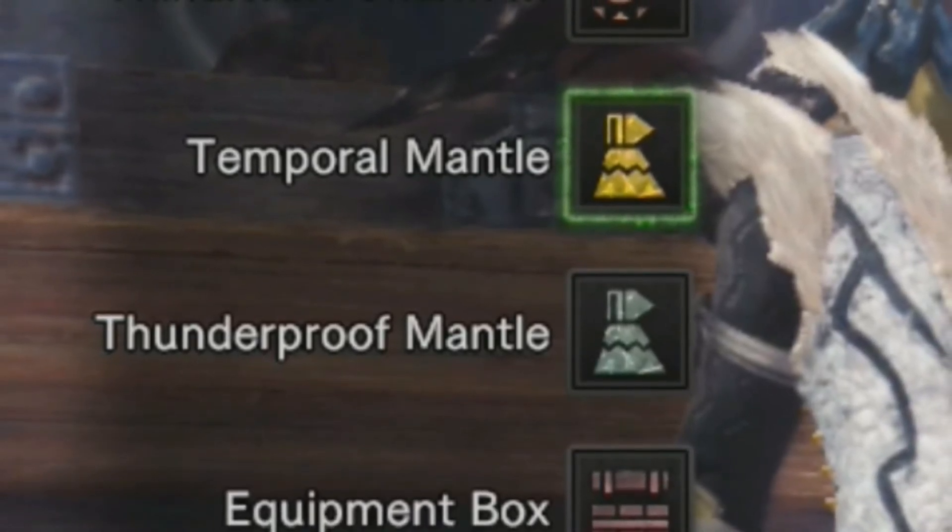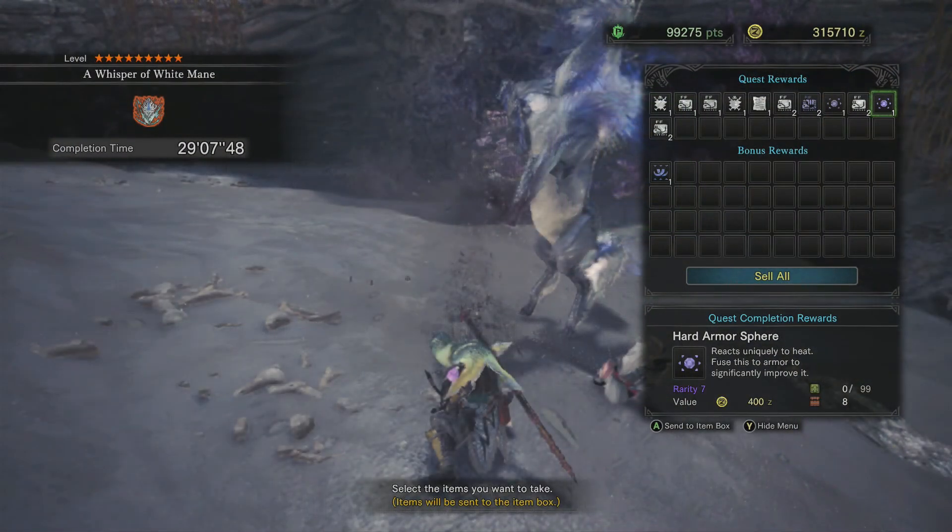Also bring the thunderproof mantle — electric proof, whatever it's called — bring that. Then alternate switching between both of them.